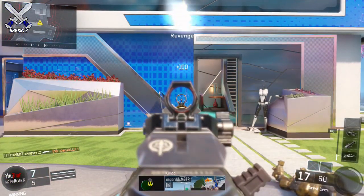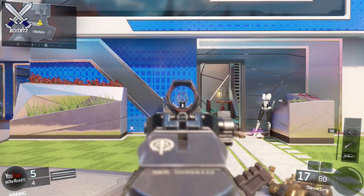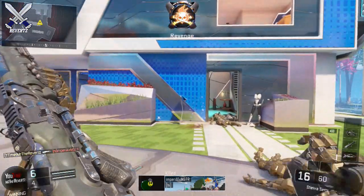So the first gun is the Shiva. With the FMJ attachment it's going to be a 3-shot kill, and without the FMJ attachment it's also going to be a 3-shot kill.